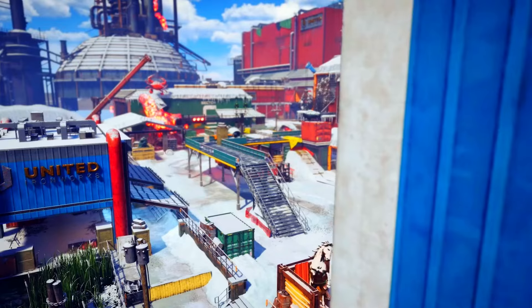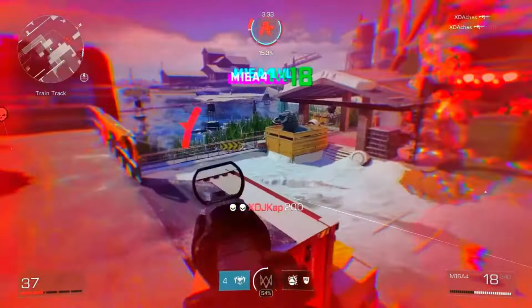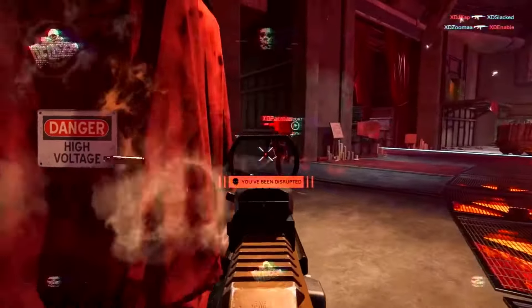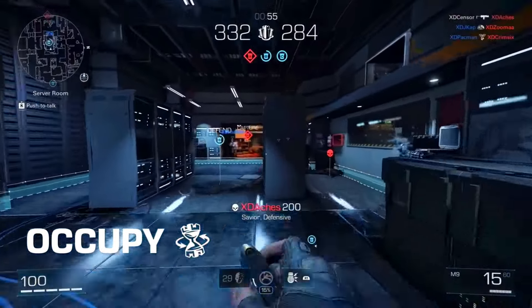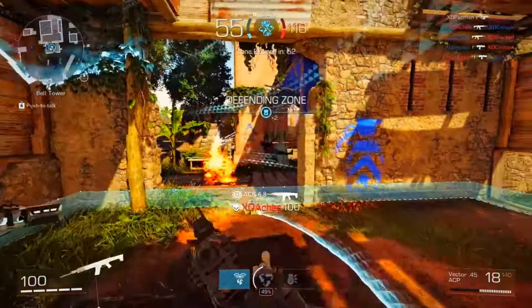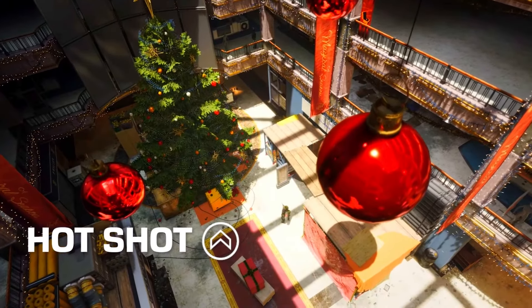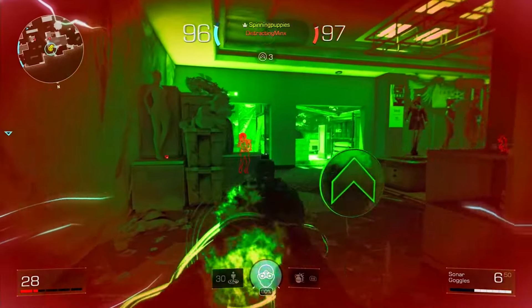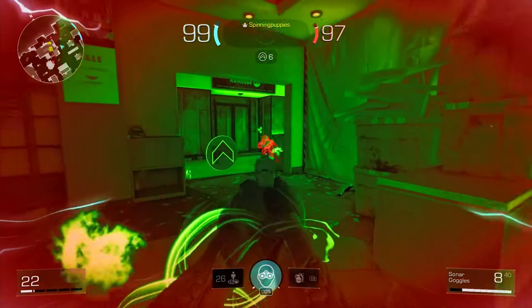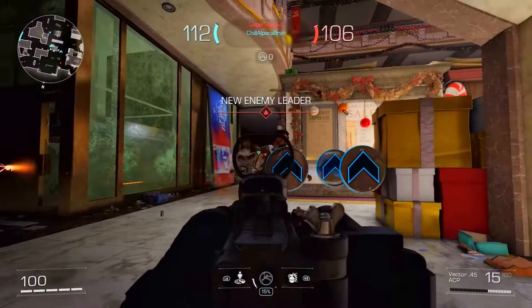That's just a few of the 14 maps at launch. X Defiant's fast-paced arena and linear 6v6 modes are easy to jump into but reward skill and teamwork. Domination and Occupy are riffs on classic arena modes where you take and hold territory with help from your faction abilities. In Hot Shot, another arena mode, you pick up bounties dropped by fallen enemies to score points. The player with the most bounties gets a movement and rate-of-fire boost, as well as a bounty score multiplier.